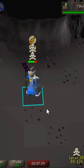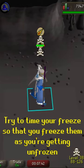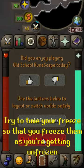Unless you simply bind or freeze the PKer and walk under them. While standing under them, they can't attack you, and after 10 seconds you can simply log out.